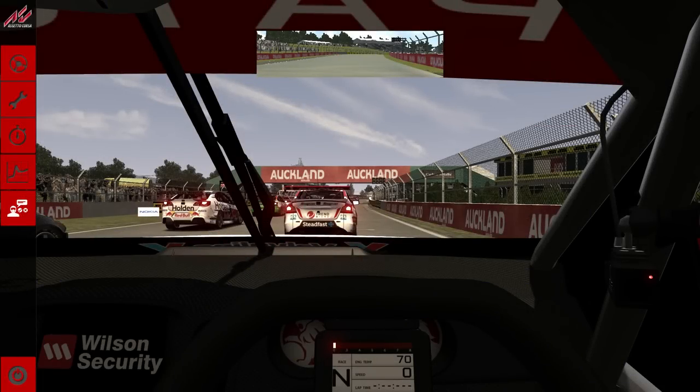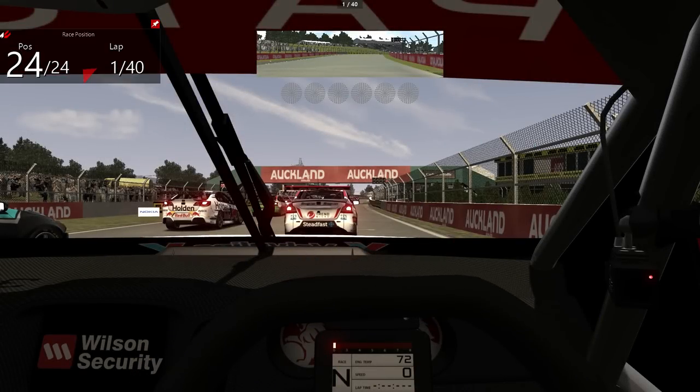What's up guys, Hobbo88 here and welcome back to Assetto Corsa for the next installment of our 2018 Australian Supercars playthrough. This week we're in Auckland at Pukekohe for the Auckland Supersprint, the next round of the championship. We are back using the V8 Supercar mod, playing our way through the 2018 championship. Without any further ado, let's get this race underway — we're starting from 24th position on the grid, waiting for the lights to go out.